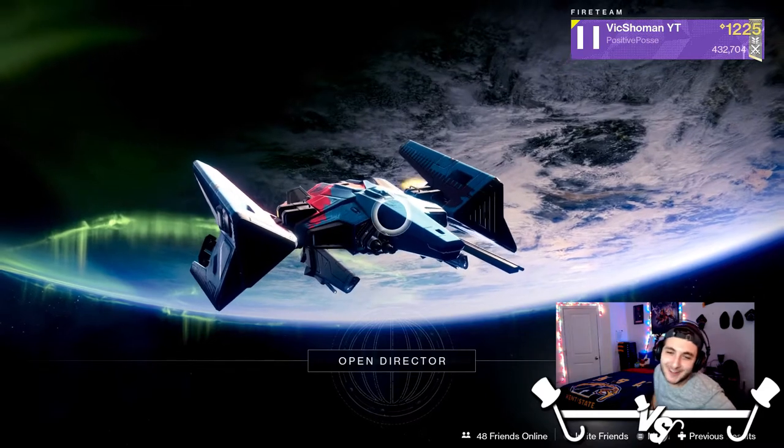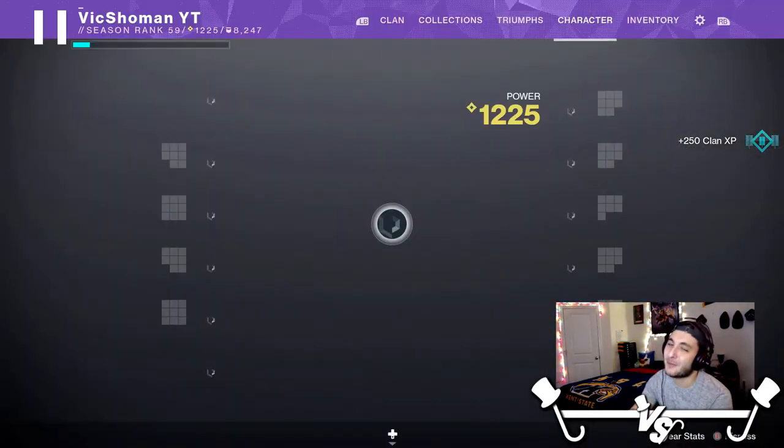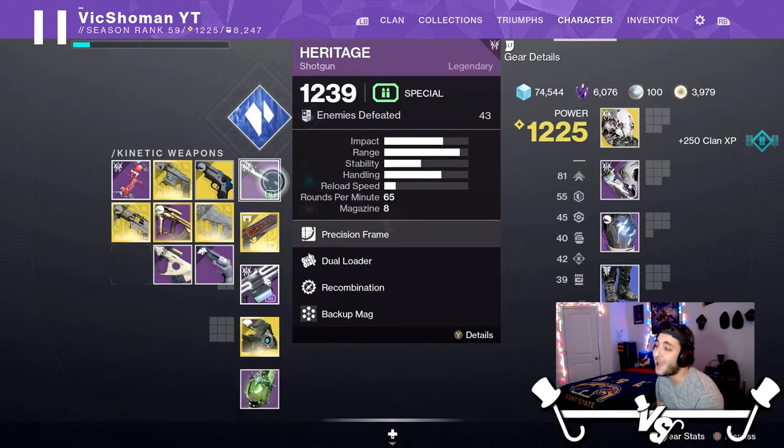Good afternoon, ladies and gentle guardians. Vic Showman here, and today we are going to be taking a look at the brand new Raid shotgun. It is a slug shotgun — the Heritage.